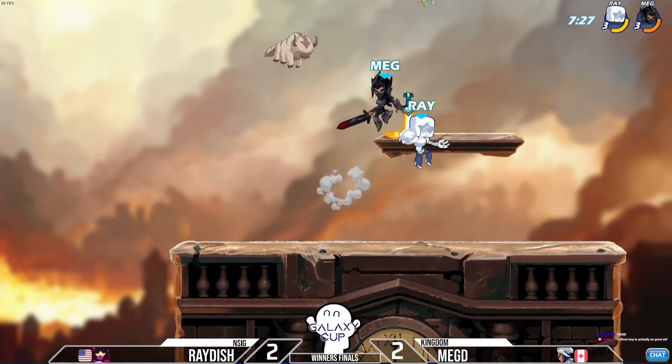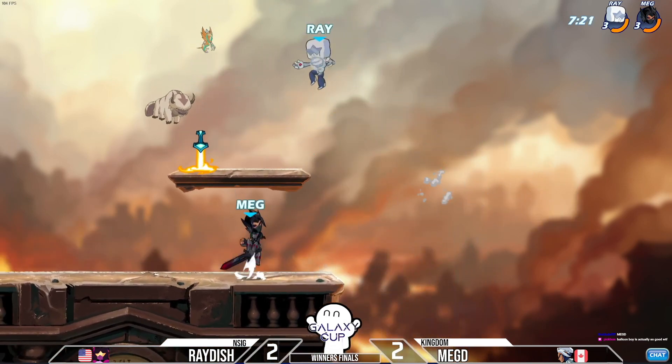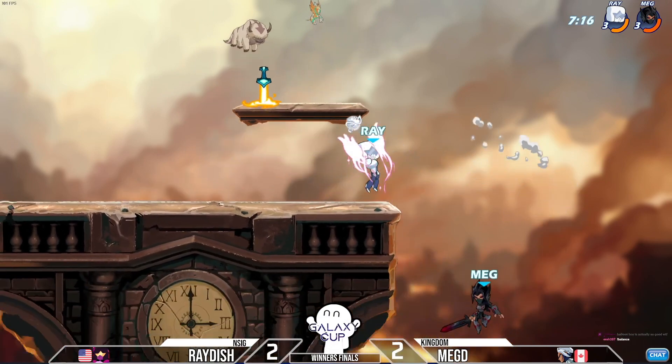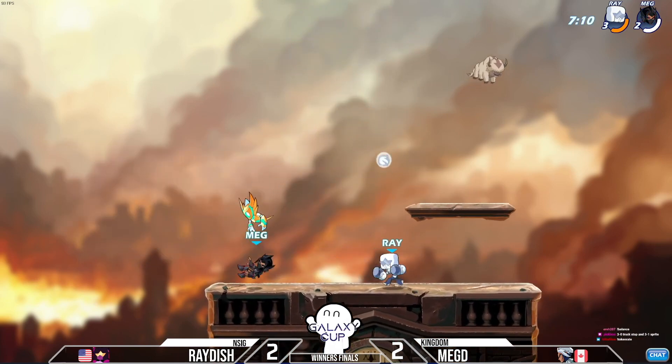There's a recovery from Megdi trying to find a couple more. Neutral light punished from Megdi as Raiders tried to go for a sidelight. Raiders sends himself high, manages to touch — there's a side air. Raiders can't get the signature but that's gonna get the KO. He is one up already in game number five — that is huge for Raiders.